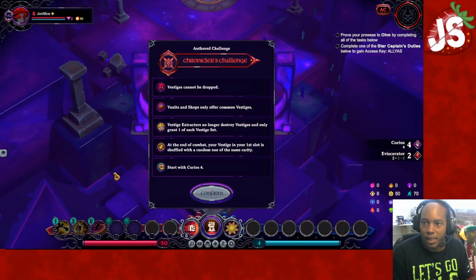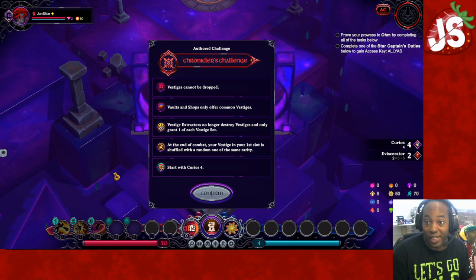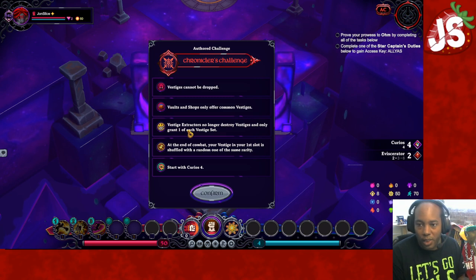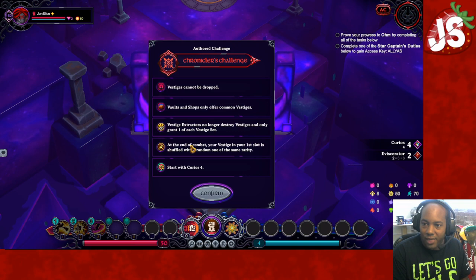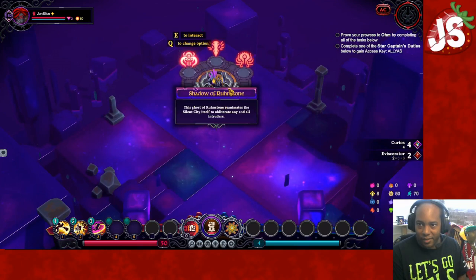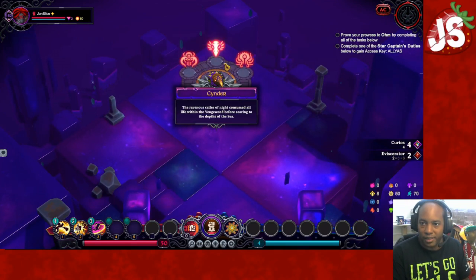Let's see what the Chronicler's Challenge is. We got: Vestiges can't be dropped, vaults and shops only offer common Vestiges, Vestige extractors don't destroy them and grant you 1 of the Vestige set — so not 2. At the end of combat, the Vestige in your first slot is shuffled. You start with Curios 4, which drops a random Curio. If I can get some Legendaries, we're in good business.